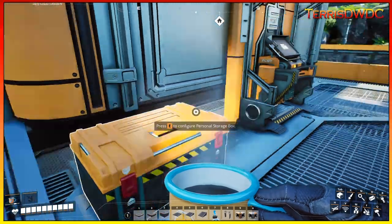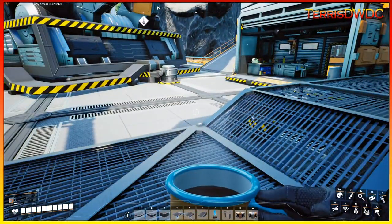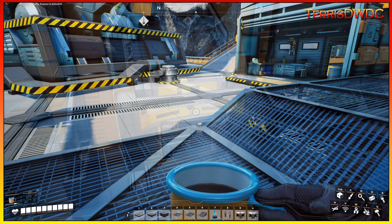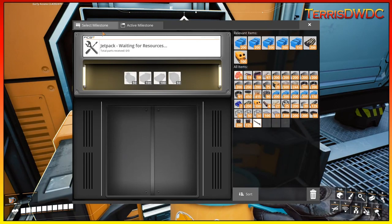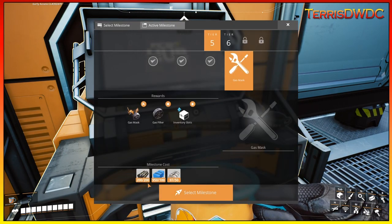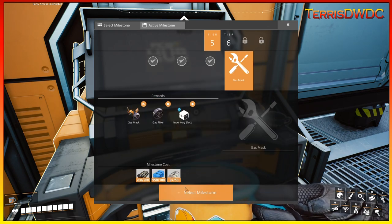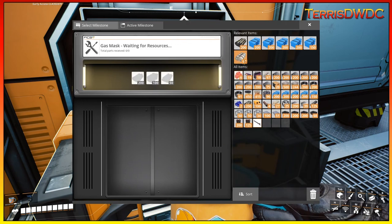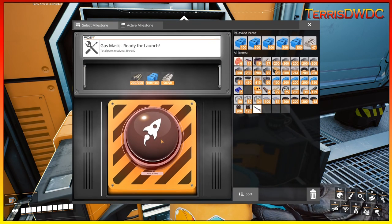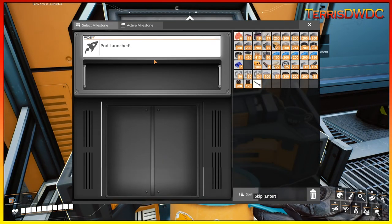Let's head over to select milestone — Tier 5, gas masks. We can now crank this out: rubber, plastic, and fabric. We have all of that. Launch away — that milestone is now complete. Tier 5 is done! We have completed Tier 5 and we're now going into Tier 6.